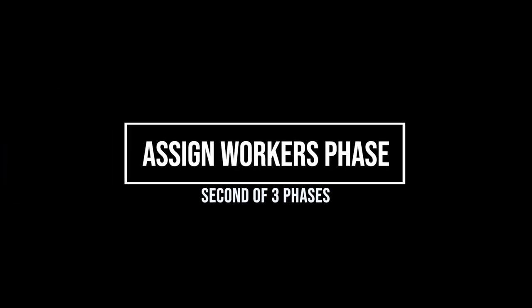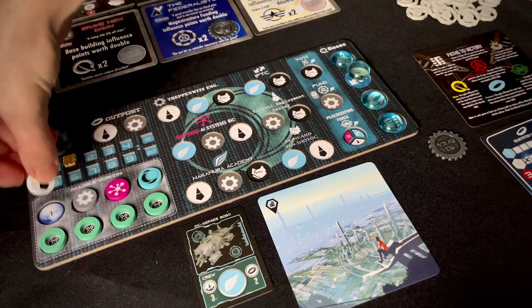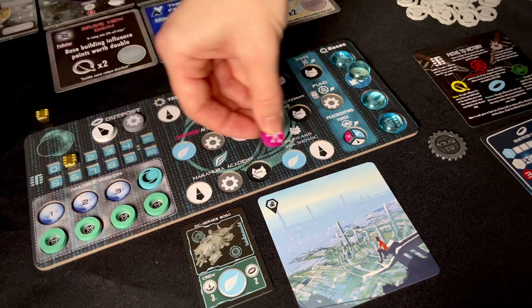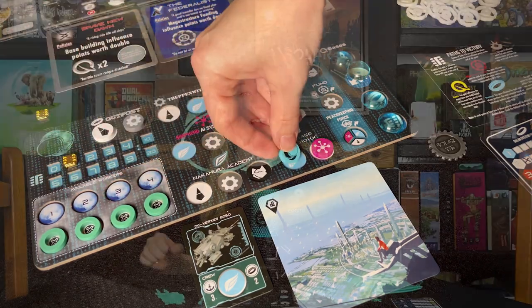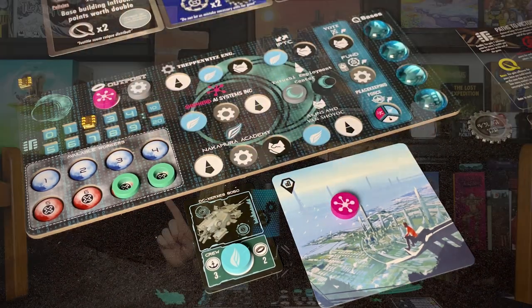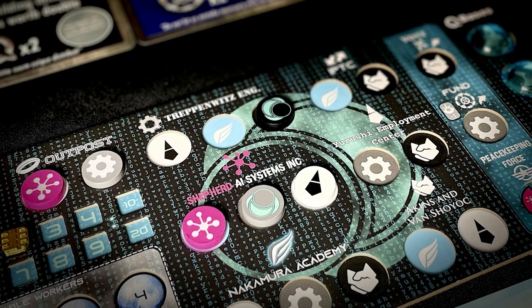The second phase is the assign workers phase. Simultaneously, all players take their available workers from their player board track and place them onto available action spaces on their player board or ship card. Any workers not placed onto actions can remain in your available worker spaces or you can move them straight to your city leave card. You do not need to place all the required workers onto an action and you can therefore partially fill actions to be completed in future rounds.